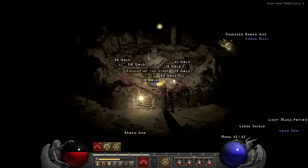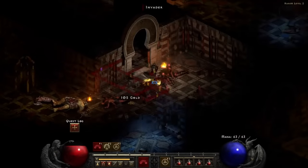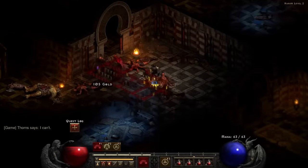I grab the amulet off the spooky death altar, jam them all together inside the Horadric Cube, get me a completed Horadric Staff, then push my way into the palace, which is suspiciously full of demons at the moment.